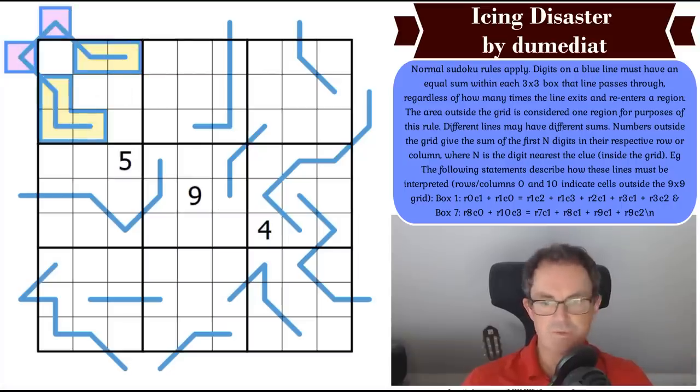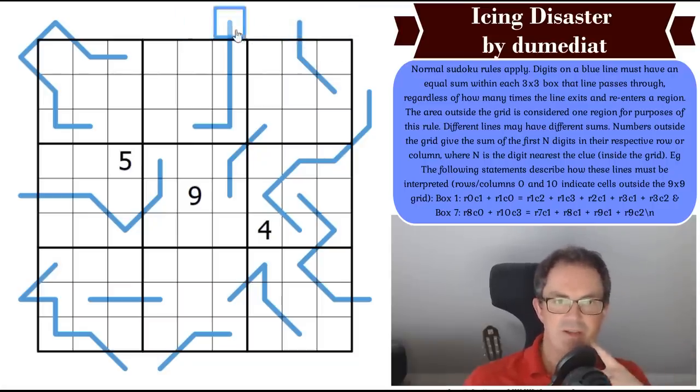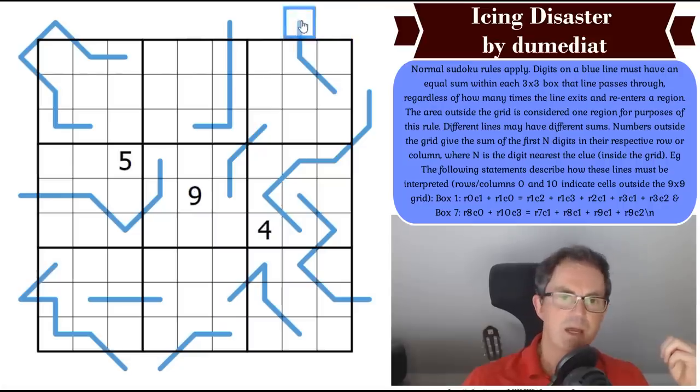The X sums rule: numbers outside the grid give the sum of the first N digits in their respective row or column, where N is the digit nearest the clue inside the grid. So if this square were a clue — I can actually click on cells outside the grid and put numbers into them. If this outside clue was 10, and the nearest interior digit was a 3, that means the first three cells in this column sum to 10.